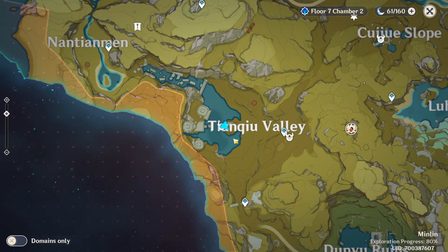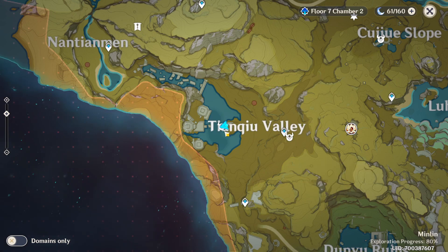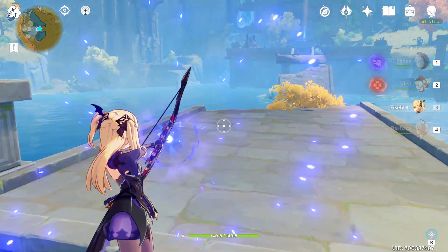Next, we're gonna come over to Twankyo Valley. Teleport here, then glide or walk down. When you come over to this small broken bridge, the Helichurl is gonna be standing over here.